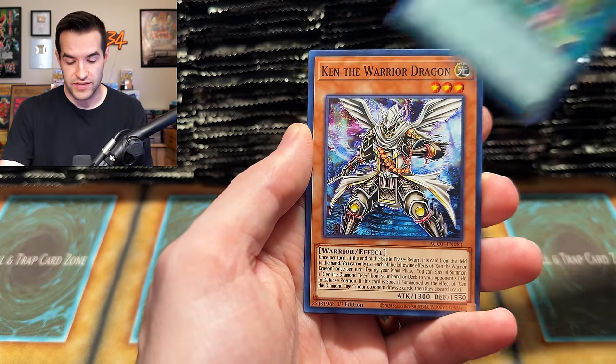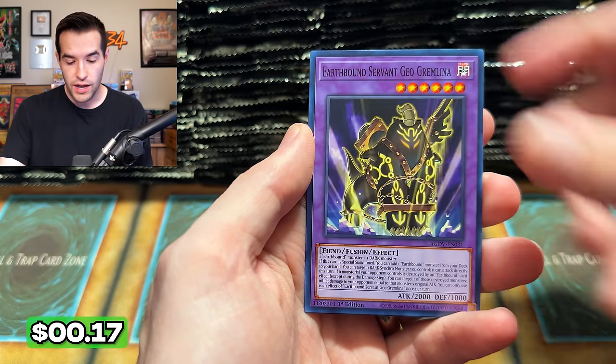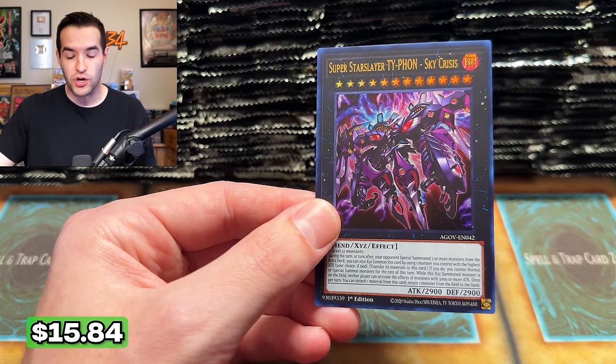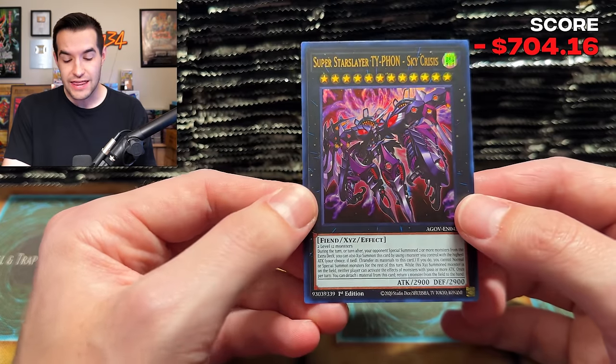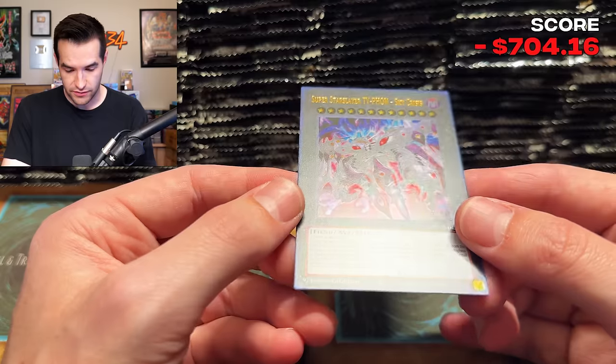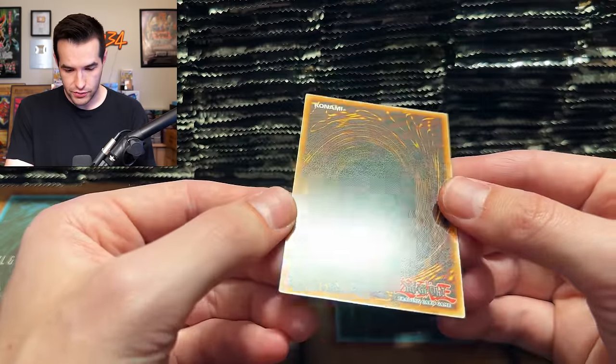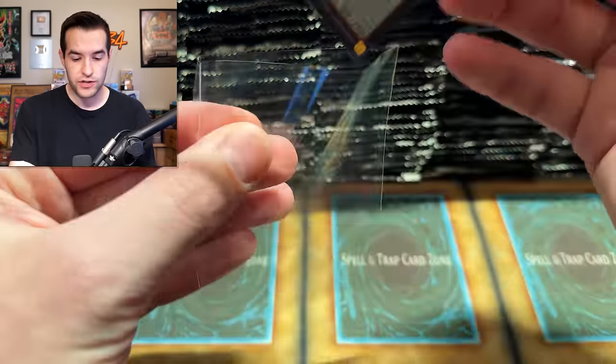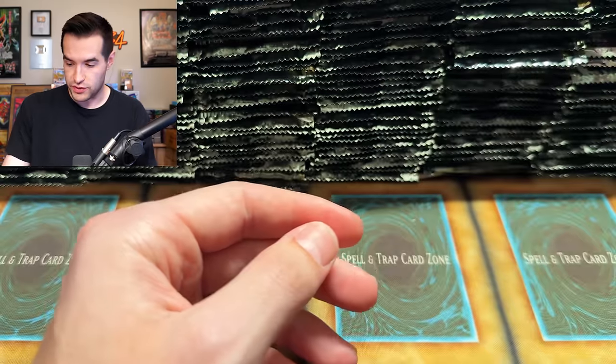We have Realm Elegy, we have the Sinful Spoils. Ken is another good one, Earthbound Serpent. And there it is right off the bat — Superstar Slayer Typhon Sky Crisis. One of the best cards in the set, the best ultra rare in the set. The card looks really clean. That's a great way to start this case opening.